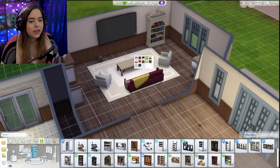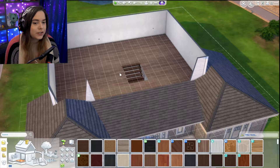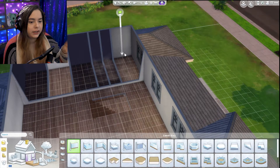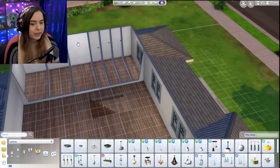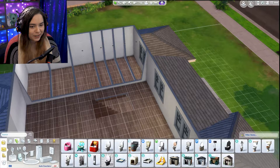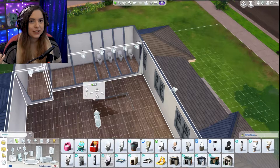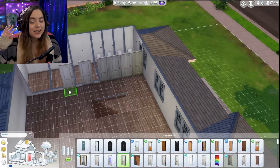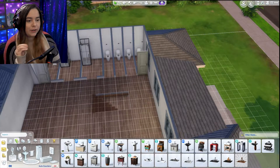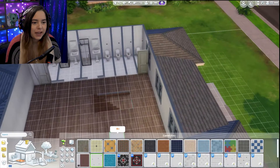I'm thinking about using this house in the future — not now. Currently in my 100 baby challenge save we're living in an apartment and I think we'll stay there for gen one. Eventually I do want to use this house and fix some things I'm not happy about, like how lopsided it looks. I'm not a builder — I try, but I have this habit of starting with a square and then adding rooms on the sides. Upstairs, I created stall bathrooms. I don't have Discover University so I couldn't do a communal bathroom, but I wanted to give the illusion of it — single tile rooms with just a toilet, and two-tile rooms with a shower and sink.